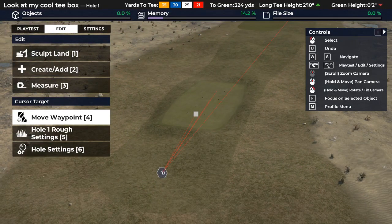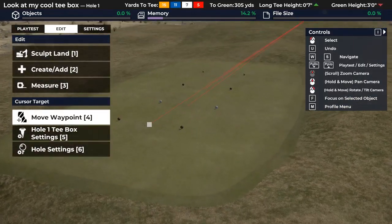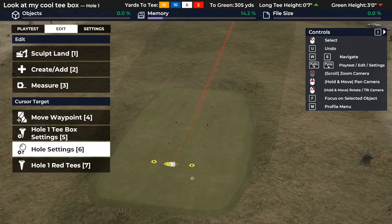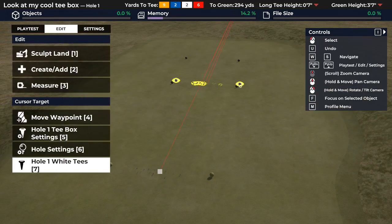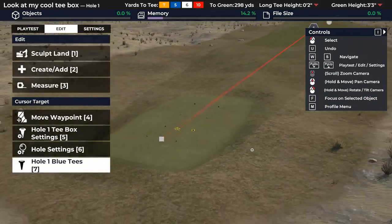Now you might be asking what happens when I turn the waypoint back so my character doesn't aim the wrong direction. Well, moving the waypoint back doesn't affect the T's at all — they stay in this order. But if you move the T's again, it resets. Just realize that.